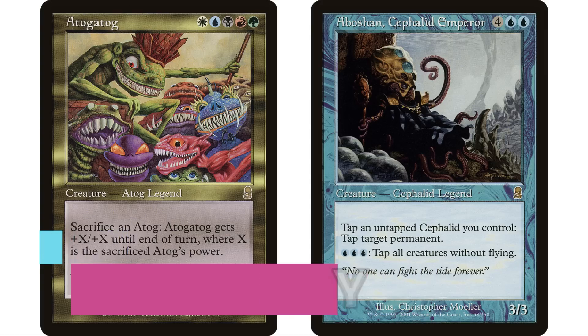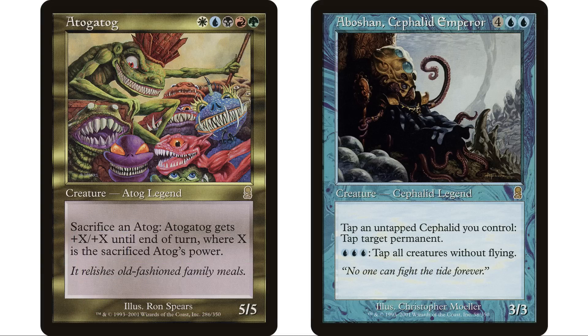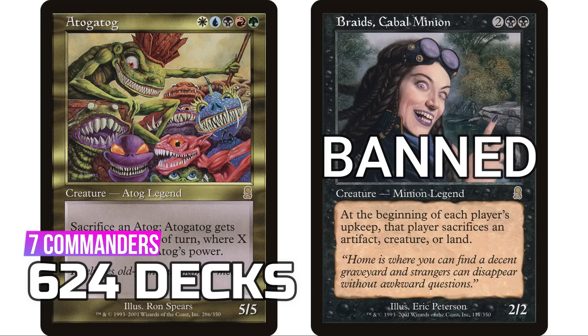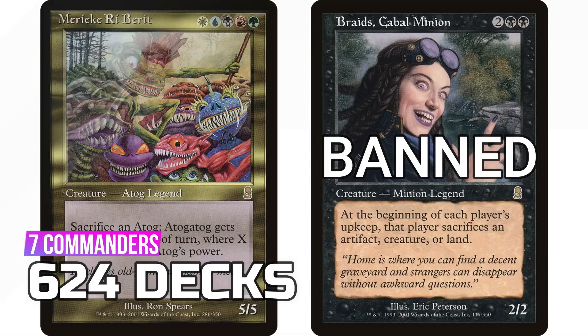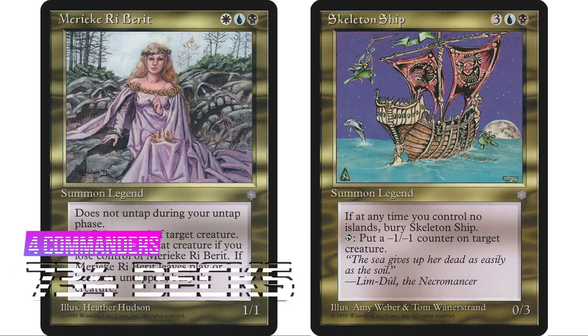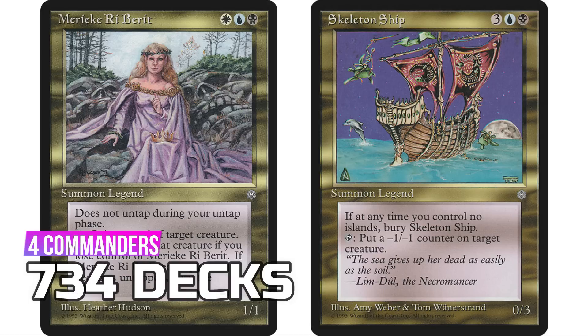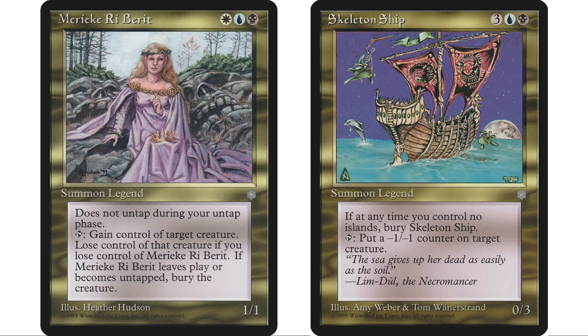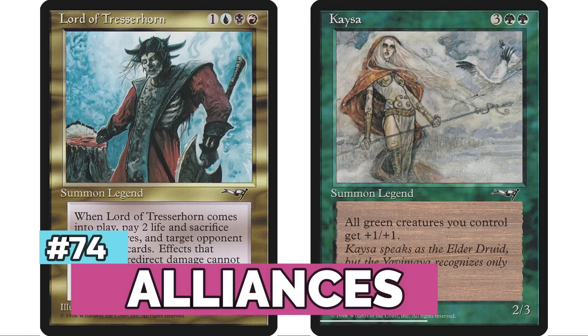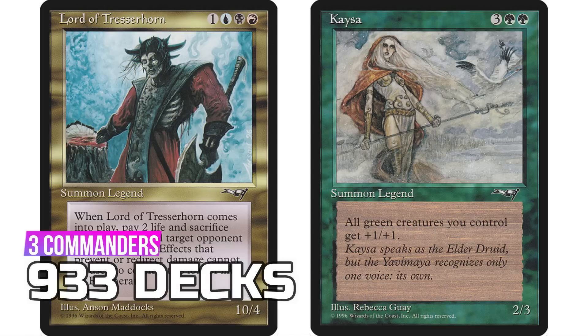At number 75 is Ice Age with four legendary creatures for 734 decks, with Mariko Rei-Barrett holding most of those with 500 decks. I was actually surprised how high Ice Age appeared. I was also really surprised how high Alliances appeared — coming in at number 74 with three legendary creatures for 933 decks. Of course, Selvala, Explorer Returned — the huggy hippo — is from this set, with 707 decks on its own.